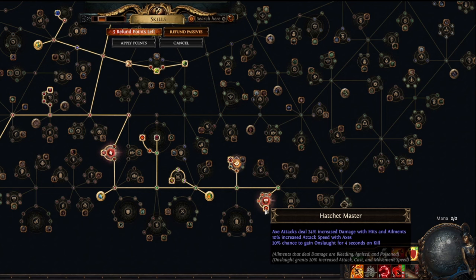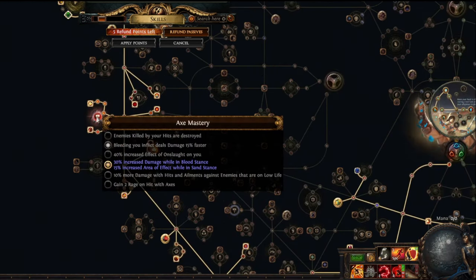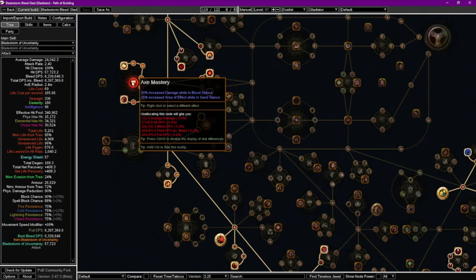Why are we using an axe? Well, we get quite a few bonuses from the passive tree with an axe equipped — like chance to gain Onslaught on kill, which gives attack speed and movement speed. By using the axe mastery we also get bleeds inflicting victims faster, which increases damage by quite a bit. There's also another axe mastery for increased damage while in Blood Stance — this is a bit weird, but how it works is that some skills like Blade Storm operate differently depending on your stance, and it seems the developers made Blood Stance the default for these skills. So the bonus does actually apply to us even when we don't have Blood Stance active. You can check it out in the PoB if you like.